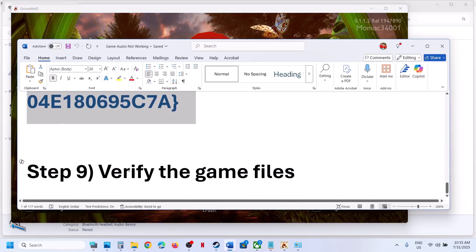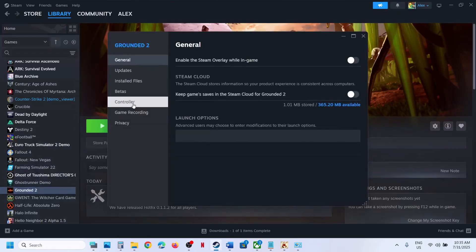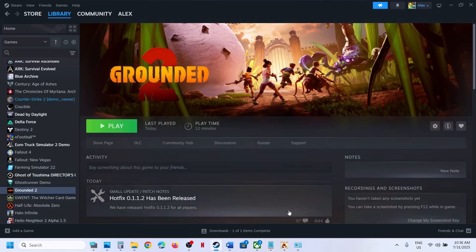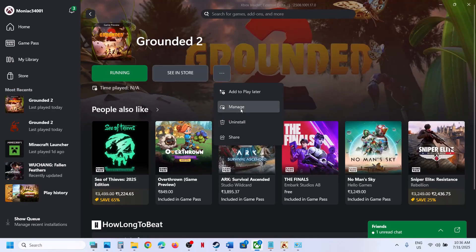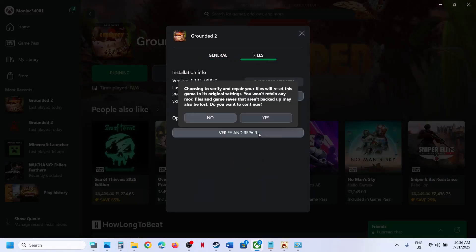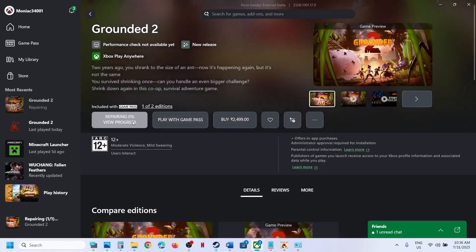The next step is to verify the game files. For Steam users, right-click the game, select Properties, go to Installed Files, and click Verify Integrity of Game Files. Once done, launch the game and check. For Xbox app users, select the game, click the three dots, go to Manage, then Files, click Verify and Repair, click Yes, and once verification is done launch the game and check.